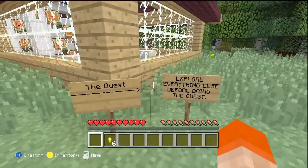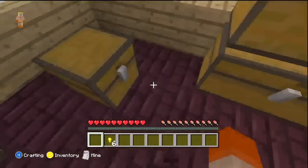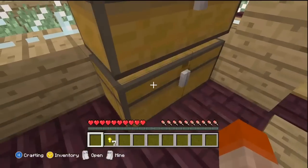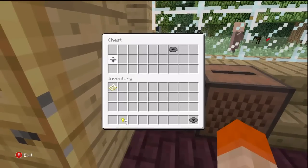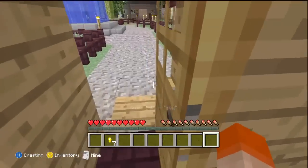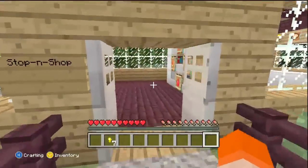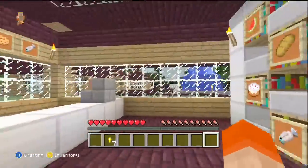What does this say? The quest. Explore everything else before doing the quest. Okay, well then. One golden nugget for me. Nothing in the other chests. And what is in here? Two music discs! Let's go ahead and put on the tunes. And this says 'stop and shop.' Brandon, you are a genius.